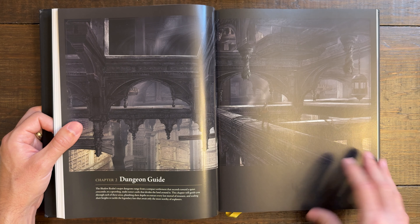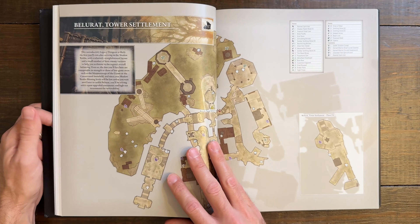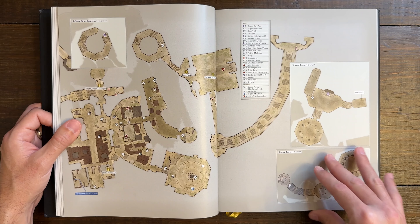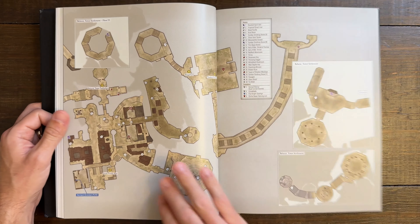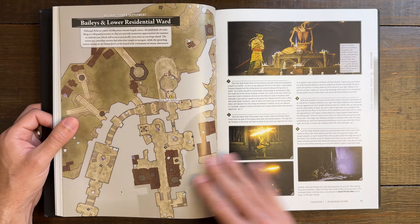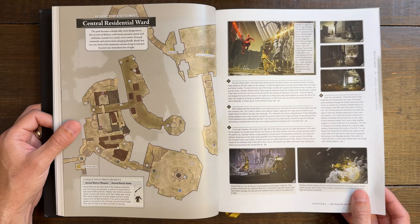Now we have Chapter 2, the Dungeon Guide — so they did correct the misprint from Chapter 1. We're going to go through every one of the major dungeons inside the game. It is still a DLC, but a large DLC very much deserving of Game of the Year in my opinion, because it's like a whole game in itself. There are still only like 3 or 4 large levels — but look at the tower settlement, this is one massive dungeon, so even though there are only a few, they are so large.